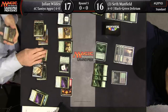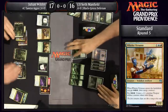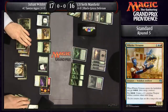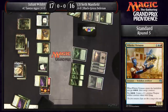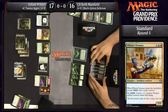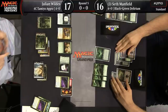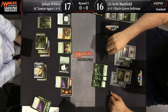It looks like Julian's going to attack with Tireless Tracker and then follow up with a Whirler Virtuoso. Now we have the full four colors. Getting a little bit more energy. Whirler Virtuoso is typically a limited card and hasn't had much impact in Constructed — however, it's a 2/3, and if you pay three energy you get a 1/1 colorless Thopter with flying. Critically, it's an energy sink that requires no mana.